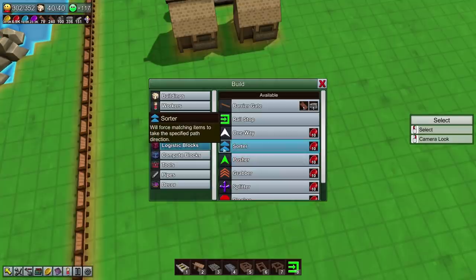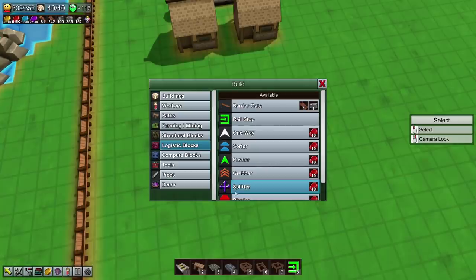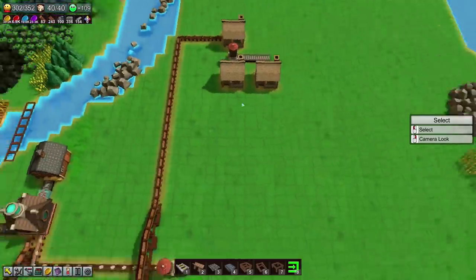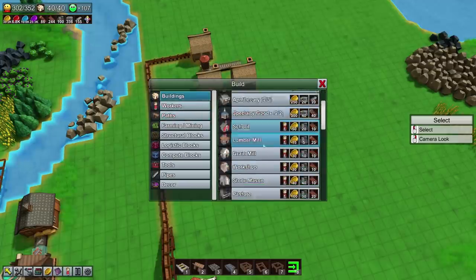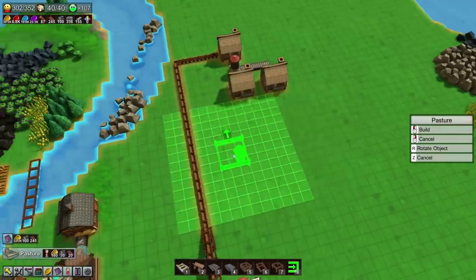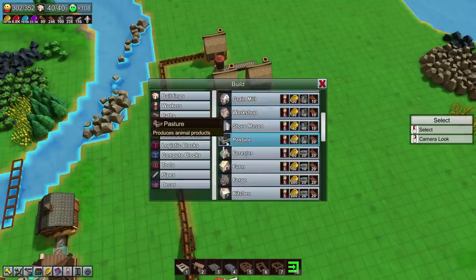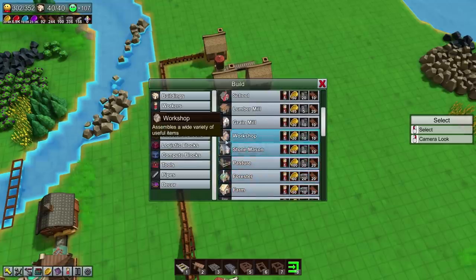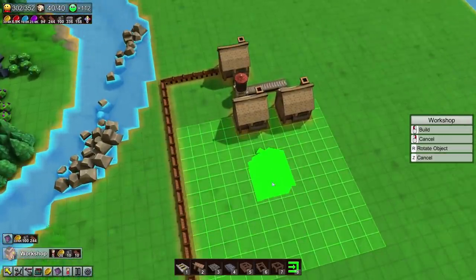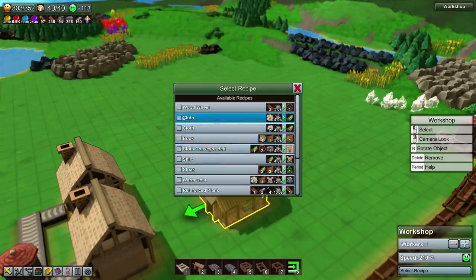It will force matching items to take the specified path direction. We could do it this way, or we could just have overlapping conveyors — that would be the simplest system right now. But I think once we've got the system up and running, it would behoove me to take a little bit of time and actually experiment with the computation, and see just how complex a setup we can make. Because I've seen some people make truly wondrous things. We want you to deliver purely cloth — and for that we're just going to need wool.